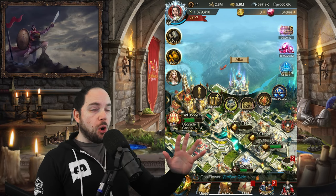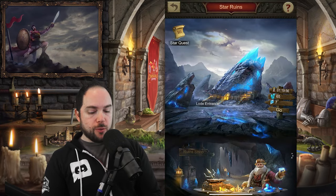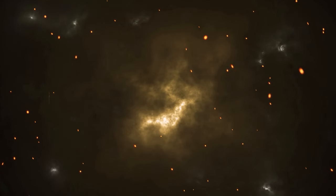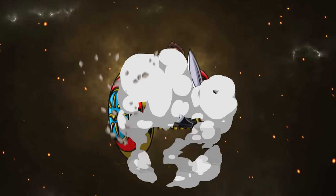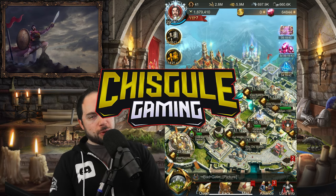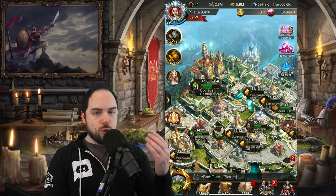Today we're going to talk about two critical buildings that unlock as you level up your castle: the altar and the star ruins. If you are newer to War and Order and wondering how these work, you are in the right place. I'm Chiskool Gaming, and this video has been sponsored by the makers of War and Order. I want to talk to you about these two very critical buildings that unlock as you level up your castle.